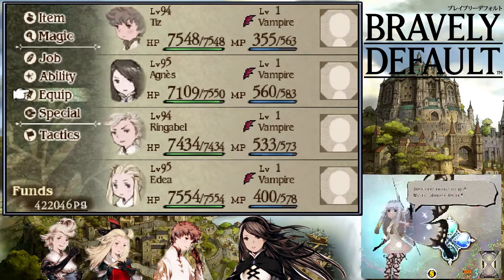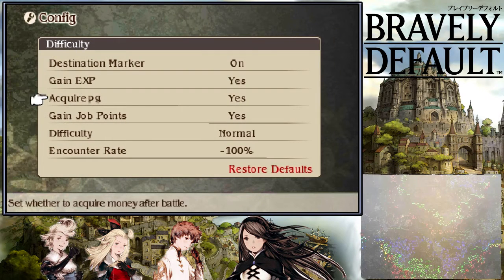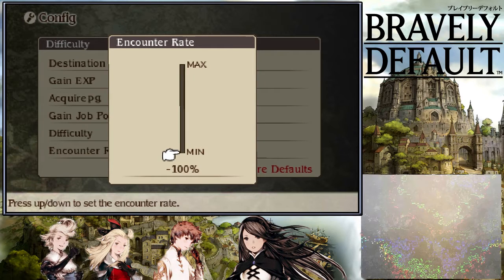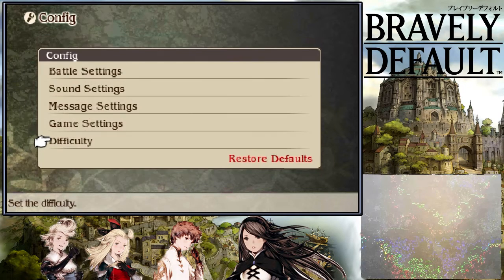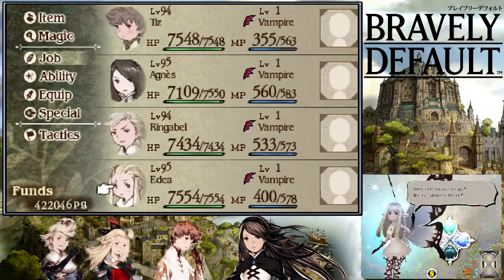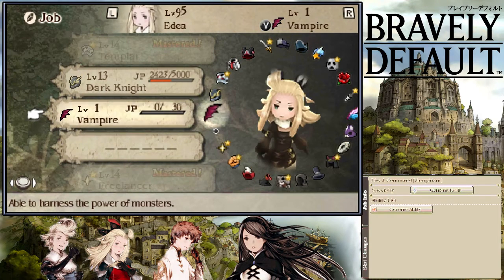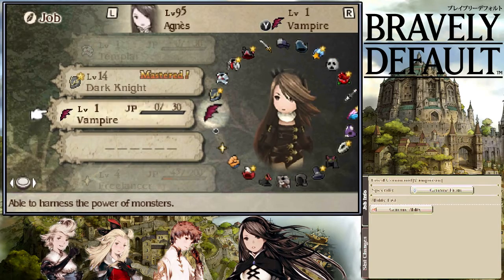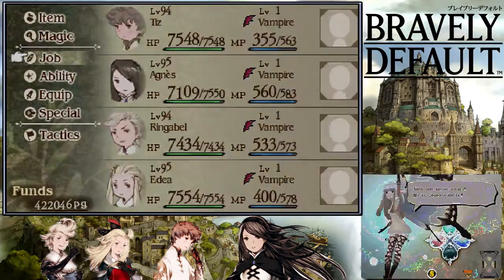There's one more thing in the tactics. If you go to Config and to Difficulty, there is the Encounter Rate setting - that's really important. By default it's at zero, which means encounters happen at a normal rate. But if you put it at 100%, the encounters will come without stop, and that's what you want to do. Currently my Vampire job is zero for everyone, so this will look really impressive at the beginning.